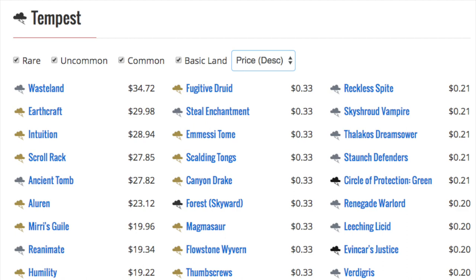We have Reanimate, Wasteland, and Ancient Tomb. The expected value of a Tempest booster pack is extraordinarily high because of that — it is likely that in your booster pack you're going to hit a Wasteland, Ancient Tomb, or a Reanimate, and likely in a box you get two to four of each. I've always been the biggest believer that if you fall in love with a set and think it has a lot of value, keep opening it until the cows come home. If you had opened a lot of Tempest back in the day you would have dozens of copies of Wasteland, dozens of Ancient Tomb, and dozens of Reanimate.